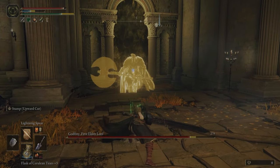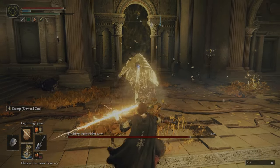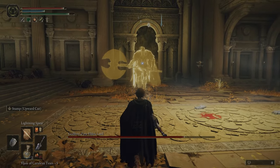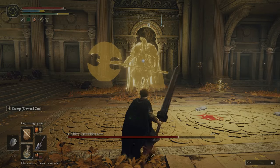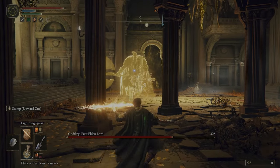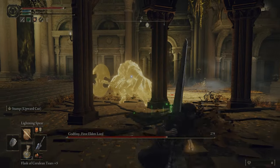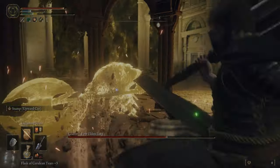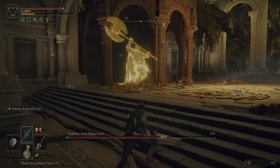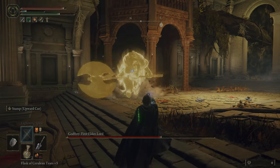just run away from him. Seriously, just create distance and you're going to spam Lightning Spear. As long as you stay a medium distance away from him, he's just going to keep walking towards you and not really do any attacks that can hurt you at all. You're going to want to back away and circle at the same time, and the only tricky part in this strategy comes up right here. You're going to get backed up against a wall and enter his melee range, but because you're still on that far end of that range,